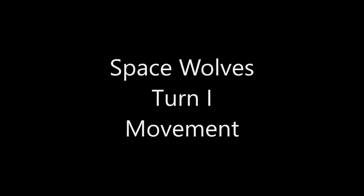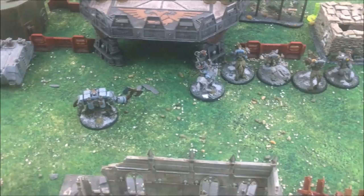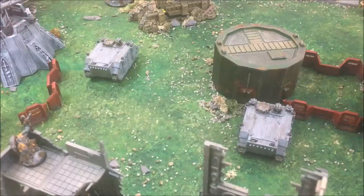The Land Raider, Thunderwolf Cavalry, and Venerable Dreadnought have all started moving up the right-hand flank. The Dreadnought can't get up onto the landing platform, though I still think he should be able to smash face up there. The two Rhinos have started their movement up the left-hand flank, while the Grey Hunters and Vindicare Assassin have stayed still. Let's go shoot some stuff.